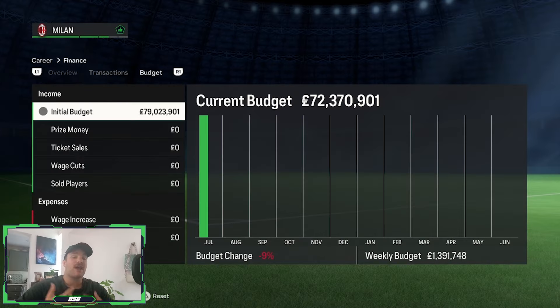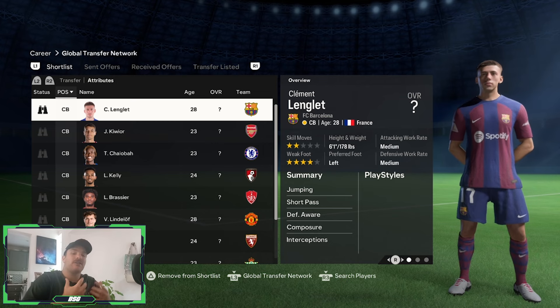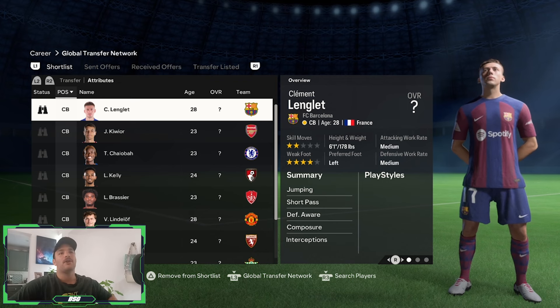Starting off in AC Milan career mode, you start off with around 84 million euros. A small tip: the career mode options at the beginning let you set the currency to euros, dollars, or pounds — it's always set to sterling by default. Changing it to euros is a small detail that goes a long way in making the career mode feel more immersive when you're in Italy. I've got slightly less as I went ahead and bought a few scouts. Speaking of scouts, I went ahead and found a few players that are actually linked with the club in real life, and there is definitely a running theme to how things are panning out.